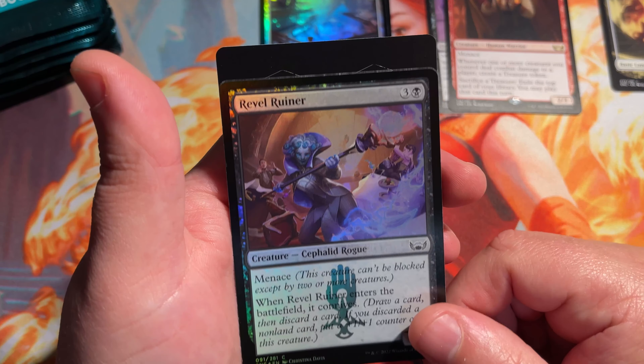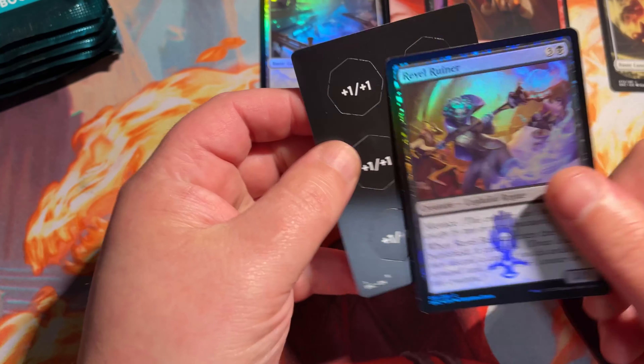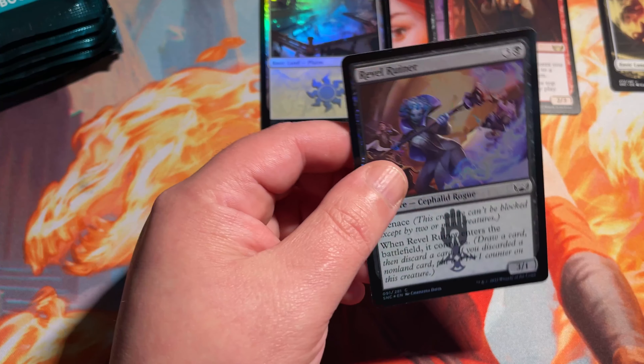And our foil is Revel Ruiner. And then just some tokens — looks like some shield counters and some plus one, plus one counters. Kind of nice. They give you these little punch-outs, especially if you're in a draft or something. I assume these are in draft packs too, that you can use to play with.